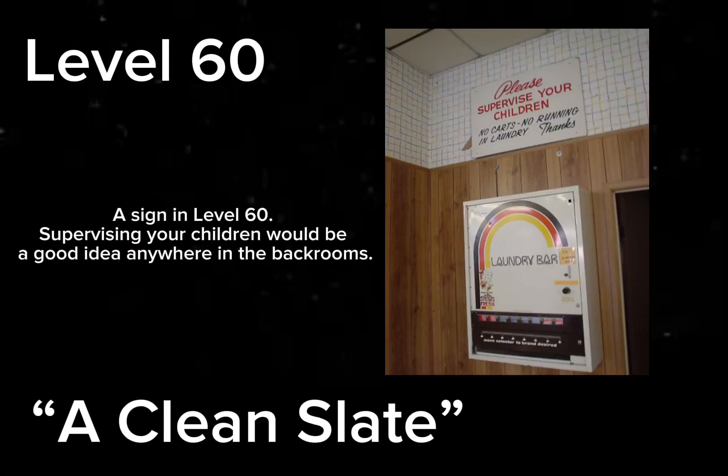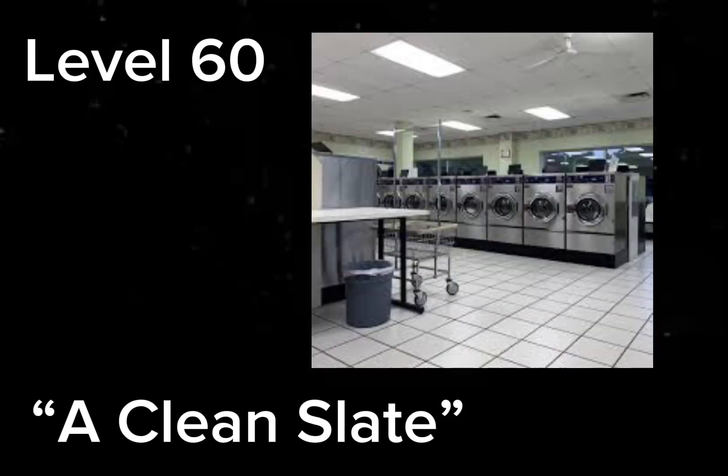Level 60 is a sprawling complex of rooms similar to a retro laundromat, complete with washing machines, drying machines, vending machines, and more detergent and dryer sheets than you could ever need. The machines are all functional, but only if used with coins.